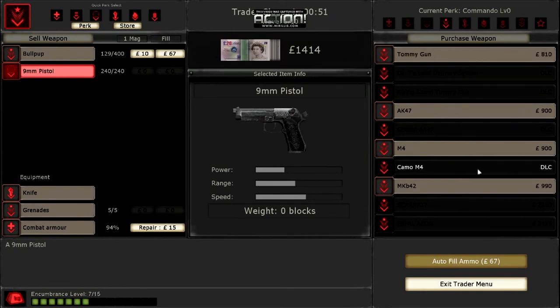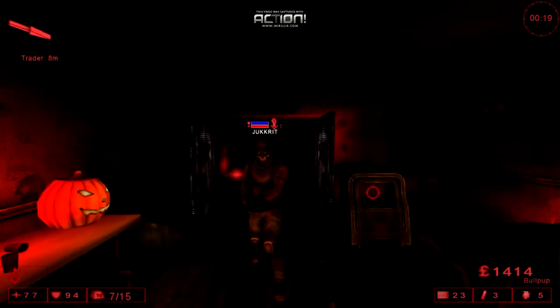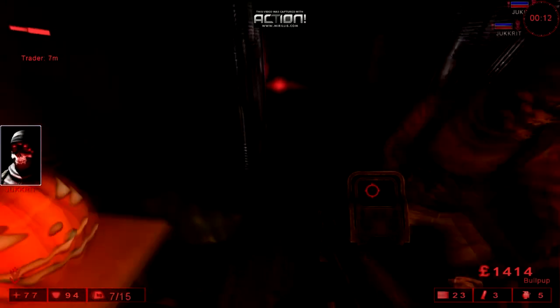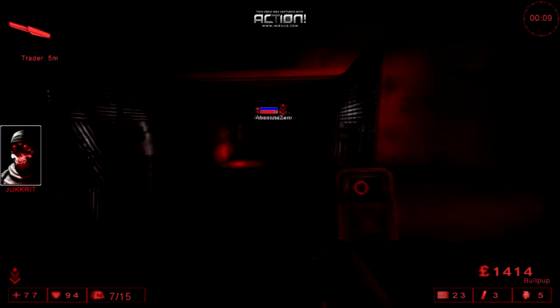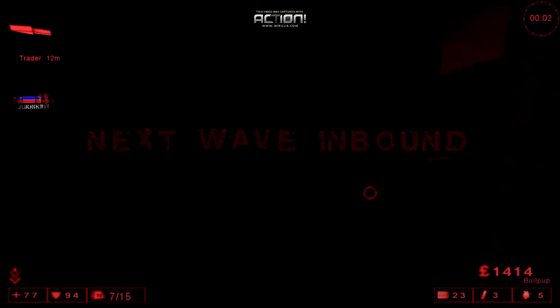What should I get? A Tommy gun? Nah, it's DLC - you can't get the Tommy gun. Mine says 810. I must have the DLC then. I'm going to get the MKB42. Don't waste your money - save up. Get a SCAR or FN FAL. If you want a good pistol, go to the sniper perk logo and buy the MK23. No I'm not giving you money - I'll insult him.